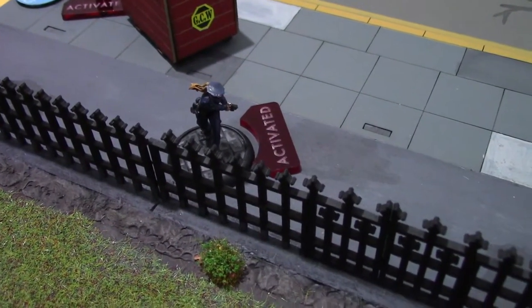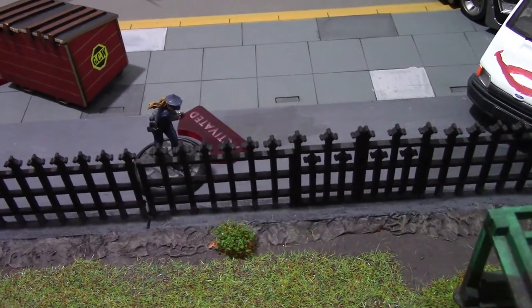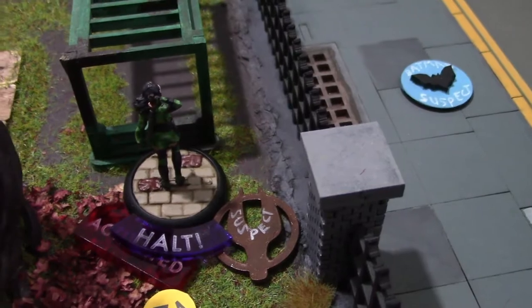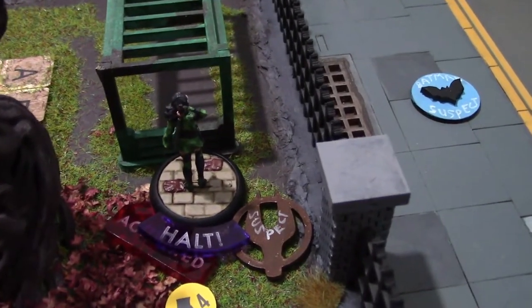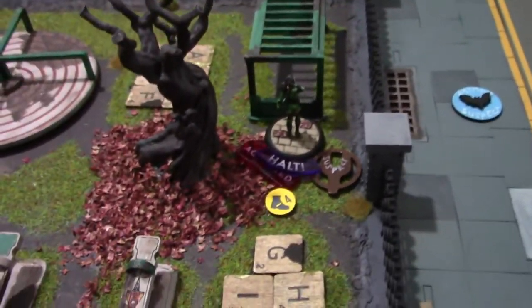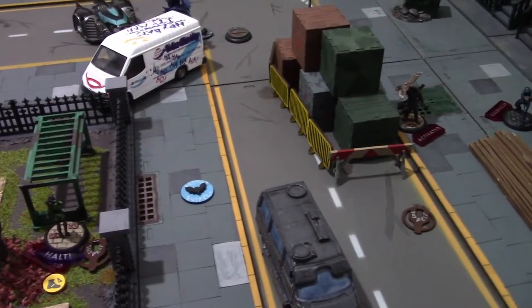GCPD Cop Two — the lady with the taser — activated next with Audacity. She moved up from behind the Batmobile to the fence. She had a whistle from purchasable equipment enabling the Stop rule, which she used on Cheshire. An opposed willpower test was failed by Cheshire, giving her the Halted rule — minus one defense for the rest of the turn and minus four movement the next time she actually moves. Really useful for the Batman crew to slow her down.